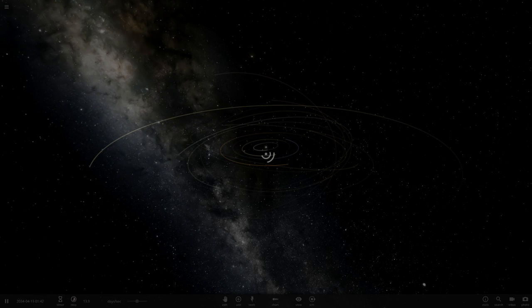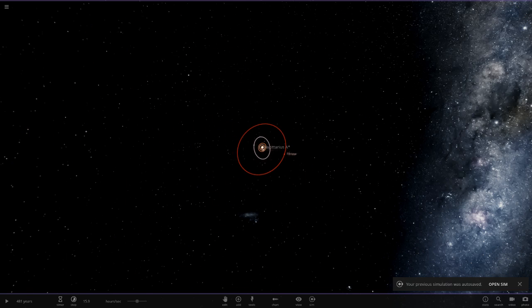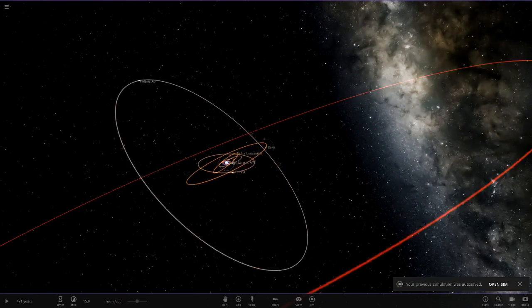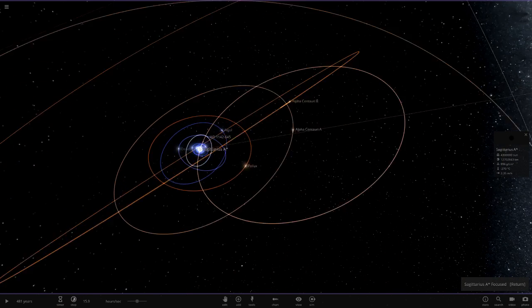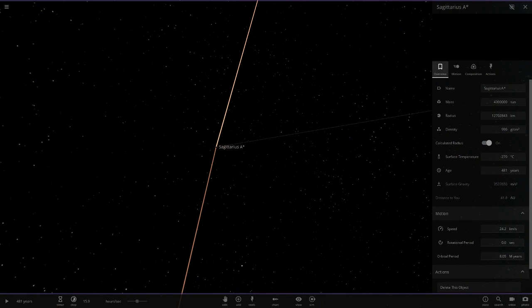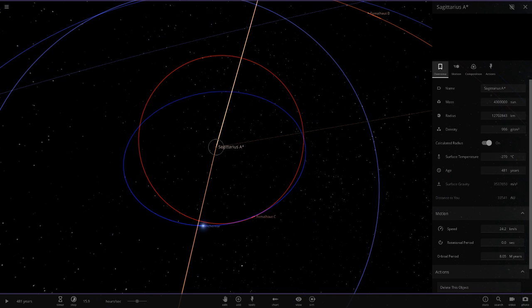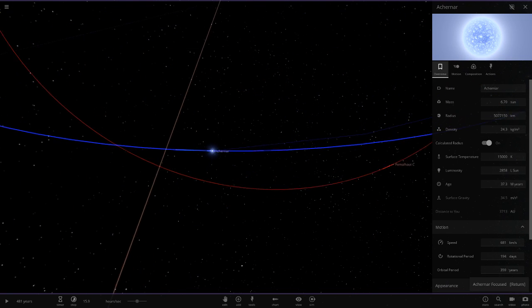This should keep us busy for a while since it's meant to be pretty big. Oh, here we go - he's got Sag A in the middle. All three of these look like different objects. Let's go straight to the black hole in the middle - Sag A, the center of the Milky Way object, right here.